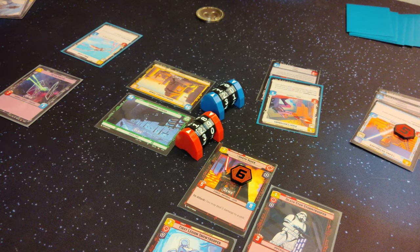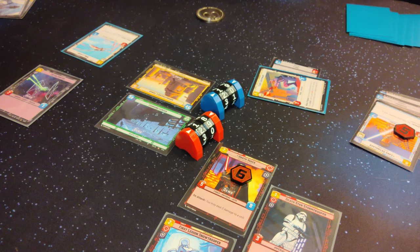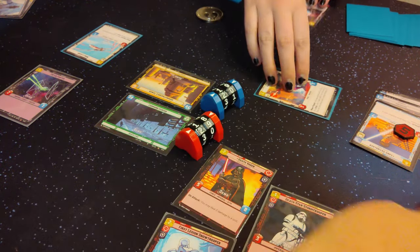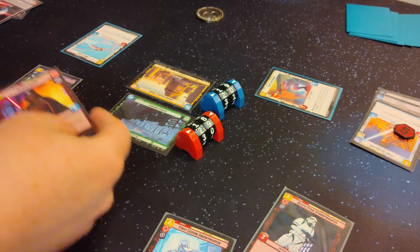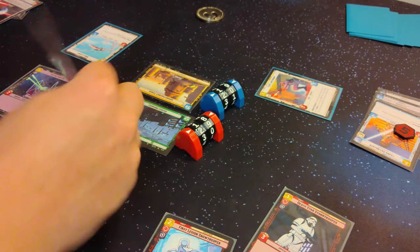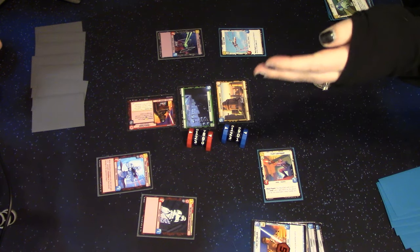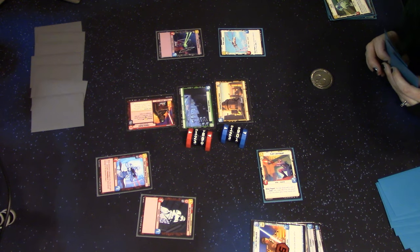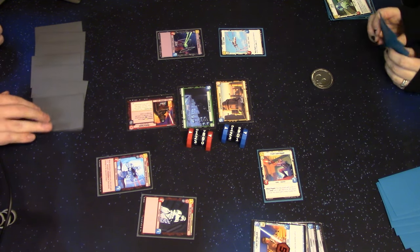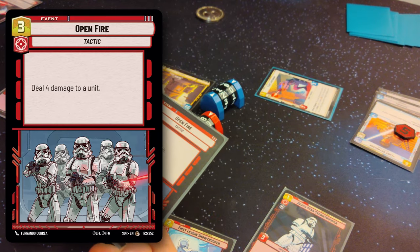I'm trying to decide what I want to do and in what order. I'm going to use this one — and we're going to kill Vader. Yeah, so I lose my shield. You couldn't do anything but attack Vader there because Vader's on-attack can affect the space arena, so I would have been able to attack and then take out that X-Wing. How much health does Luke have left? Four.